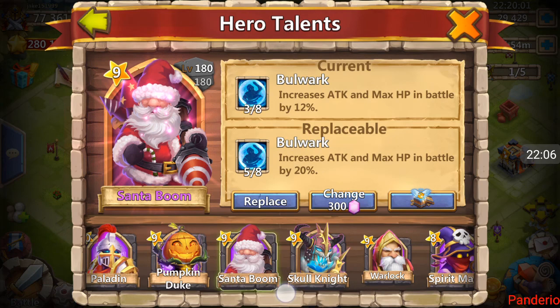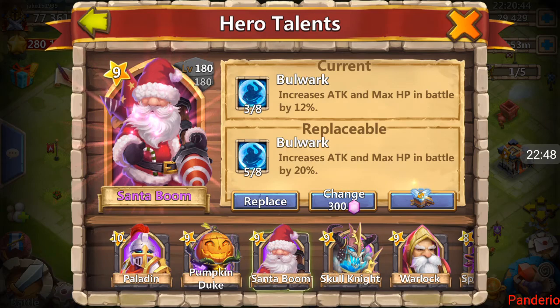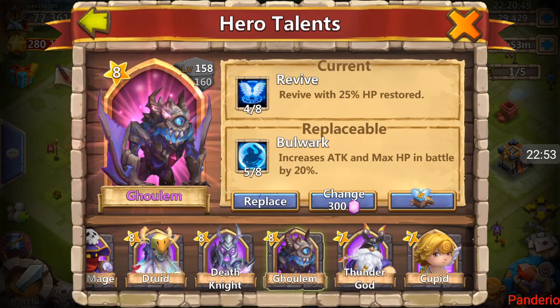Oh yes, five of eight Bulwark! This would be great for Minotaur, great for Dread Drake. This is the ideal talent for Santa Boom, and ideal for Golem too. You choose by picking which hero you think you'll use most. Golem you'll use for pretty much every game mode. Minotaur you're only really using for dungeons and maybe raiding — and you're really looking for a War God or Revite for Minotaur. So I'm going to put this on Golem. Perfect talent for him.